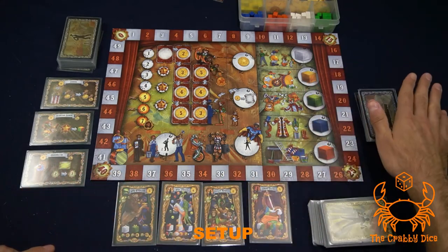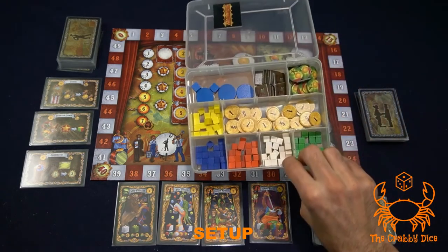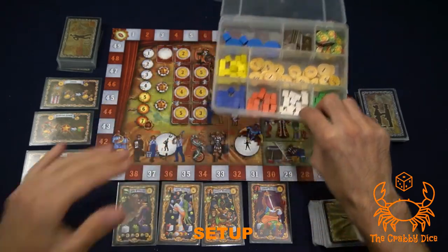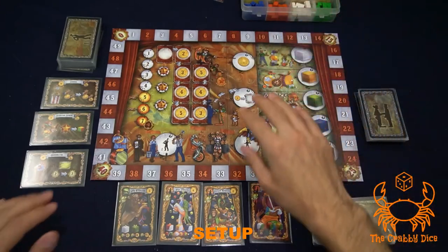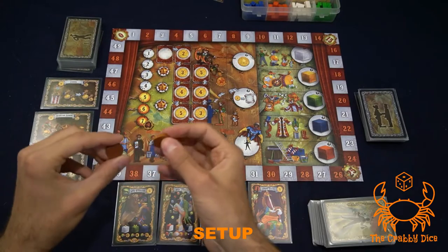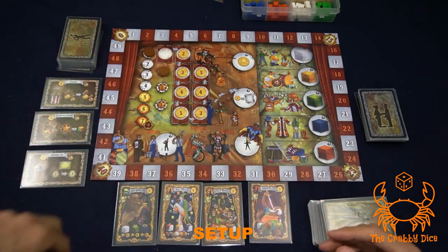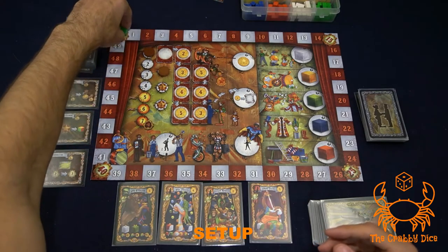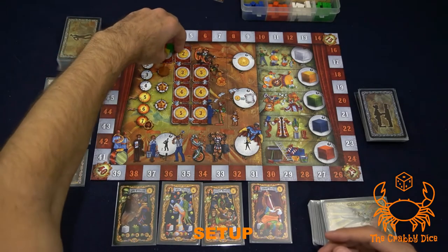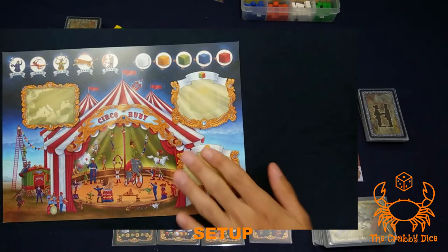The last deck is the investment deck — don't show any of its cards, just leave a space for the discard pile. Around the board keep your performer cubes, money, discount cubes, and so on. On the main board, two neutral discs track the rounds and the shows. Put one of each player's cubes on the point tracker at zero and one on the zero of the ticket track.